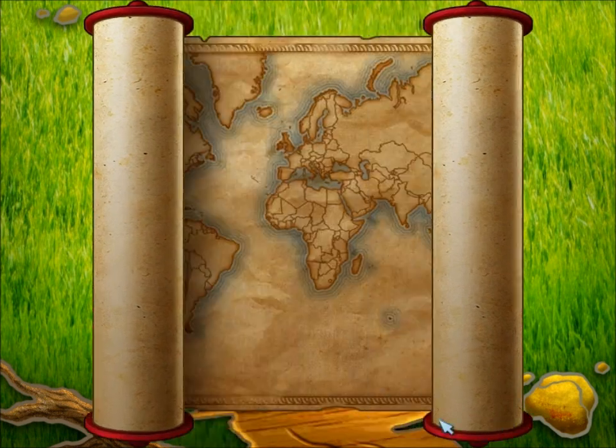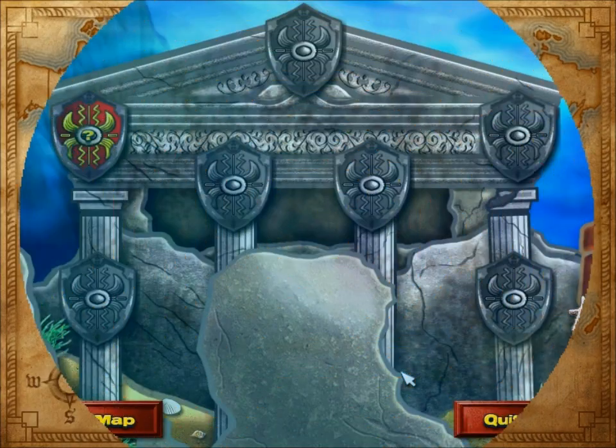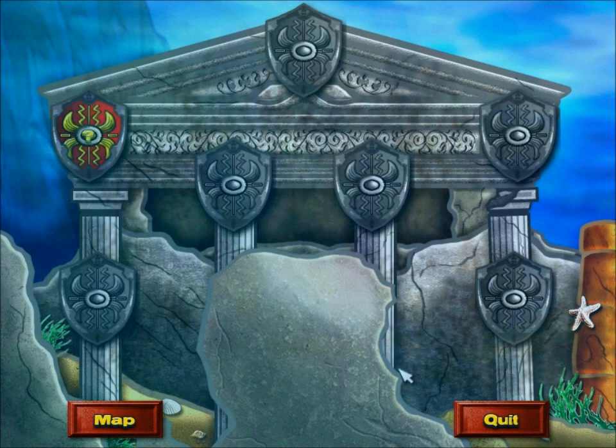Okay, so this is the final scroll, which leads us to the home of the Pulaskians, Atlantis.